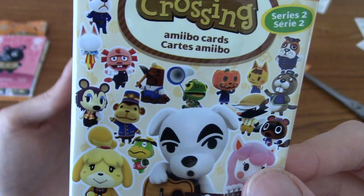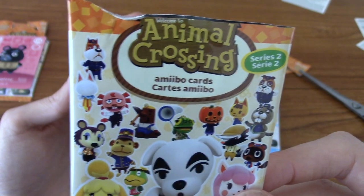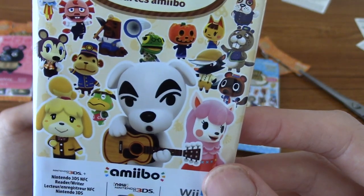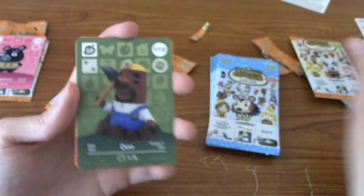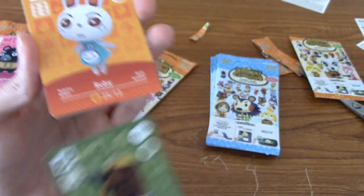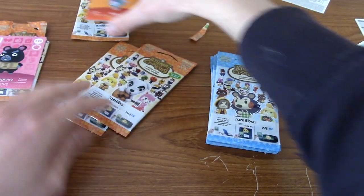Actually, I was wrong — Label is on the front pack. I imagine all of the ones on the front packs are the special characters, maybe. And everyone else is just a villager. There's Don. Lovely. I can put him with my Mr. Resetti card — I finally have my full set of the Resetti brothers.